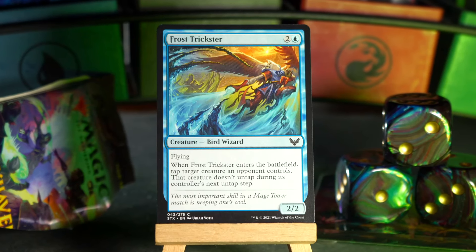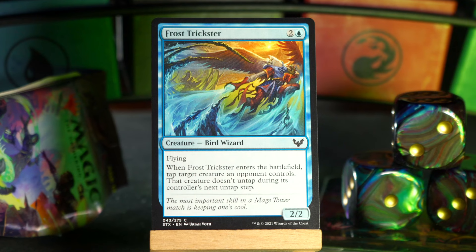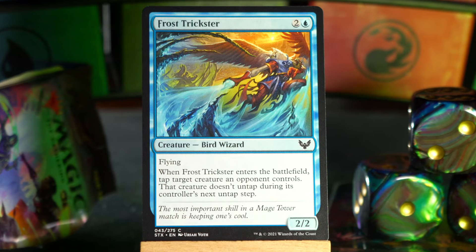Frost Trickster — it's a Frost Lynx that flies! Two and a blue for a 2/2 bird wizard with flying, and when it enters the battlefield, tap a creature an opponent controls, and that creature does not untap during its controller's next untap step. A Frost Lynx that flies — big fan.